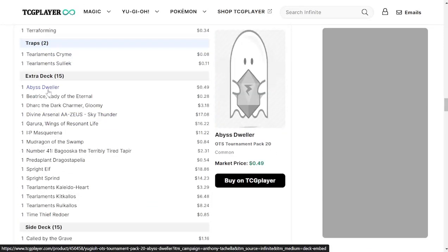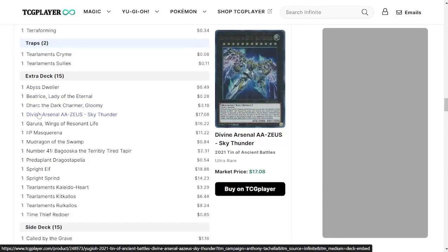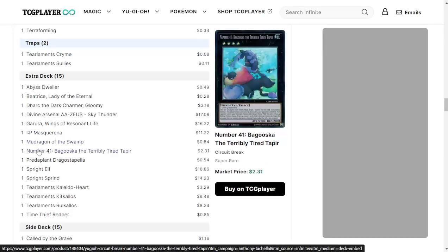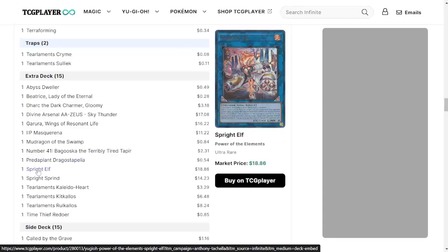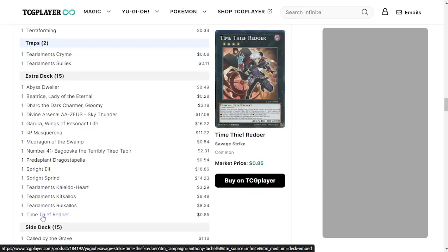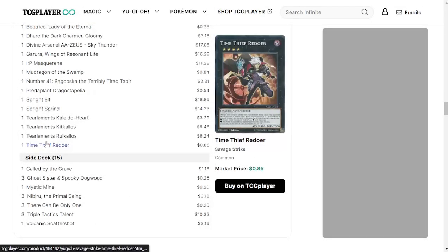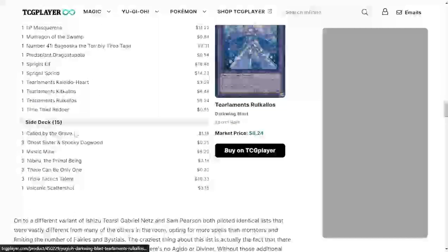For the extra deck: Abyss Dweller, Beatrice, Dark Charmer Gloomy, Divine Arsenal AA-ZEUS — since obviously you're going to be running some XYZ in there — Garura, IP Masquerena, Mudragon of the Swamp, Bazooka, Predaplant Dragostapelia, Sprind the Irondash Dragon, Kaleido Heart, Kitkallos, Ruu-Kalos. The Time Thief Redoer and the AA-ZEUS are the main differences from the first build, but overall I would say it's very similar.